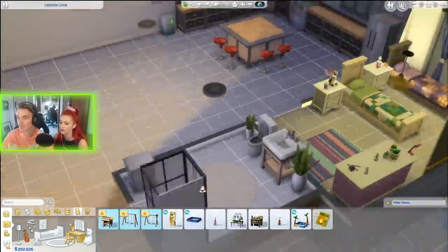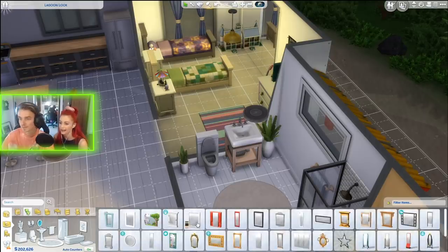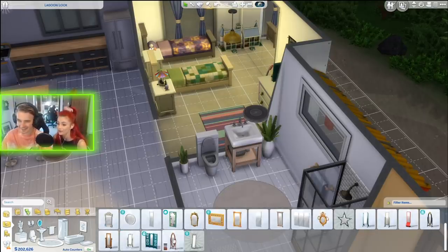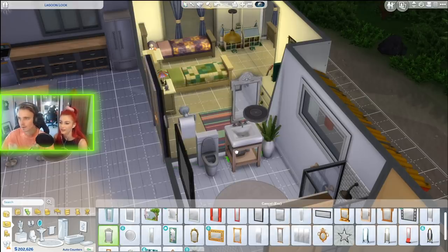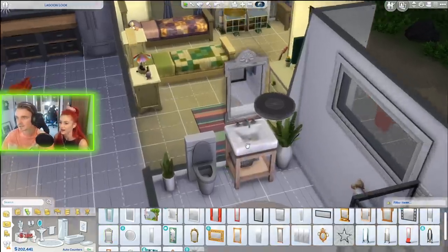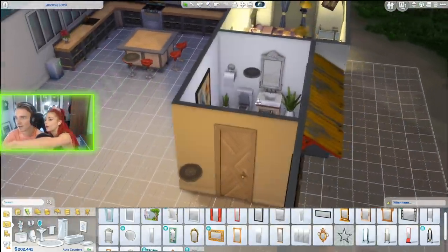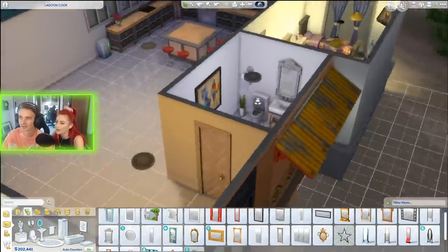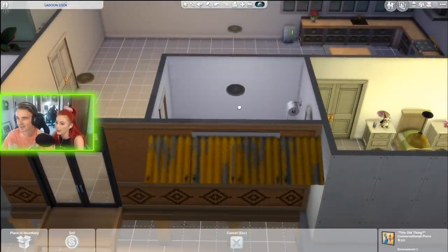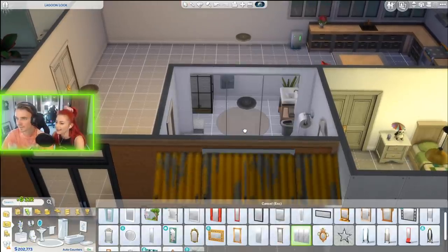We need a mirror in the bathroom above the sink. How did we not think of that? I quite like this rustic one — it matches beautifully. Can we also get a massive mirror on that wall? Get rid of the painting and put a big mirror there — I love a big mirror in the bathroom!